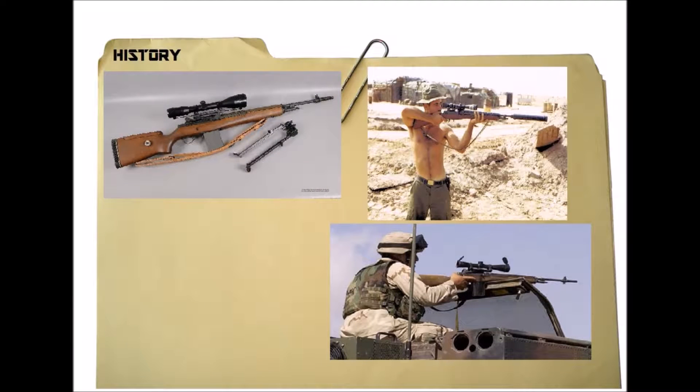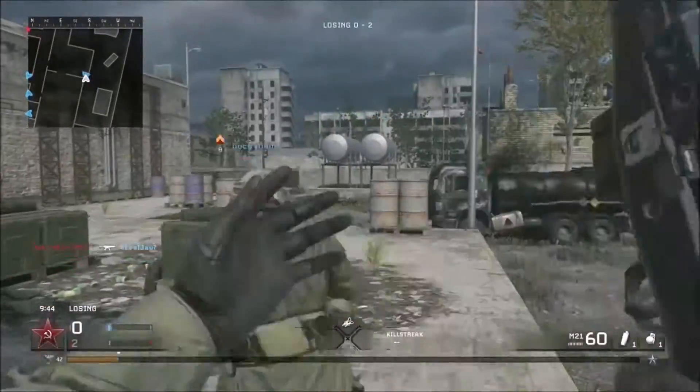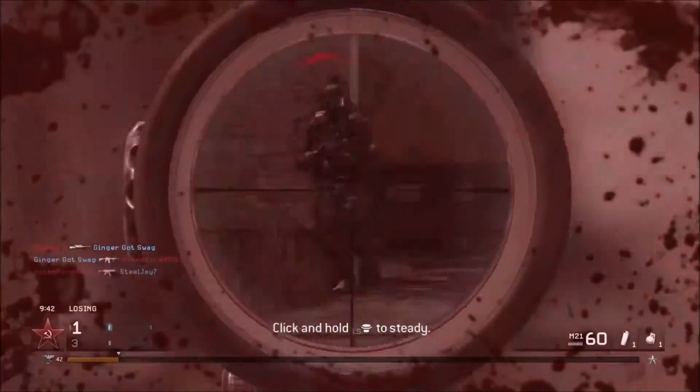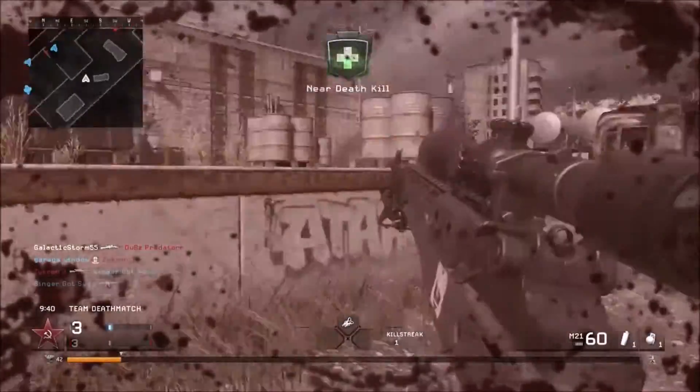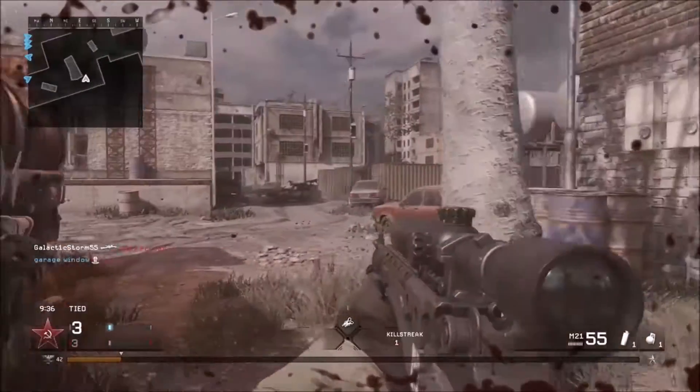The M21 sniper weapon system is actually the M14 rifle, and it was designed and put into service in 1969 by the US Army. They needed a weapon for the Vietnam War for sniping roles, and the M14 was elected due to its reliability, accuracy, and quick follow-up shots.